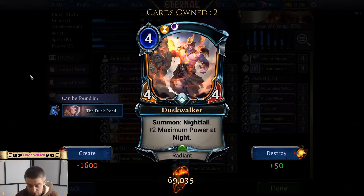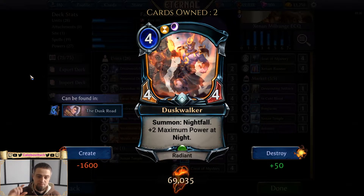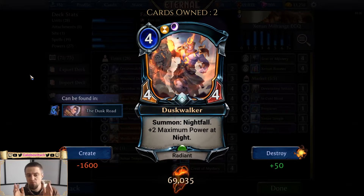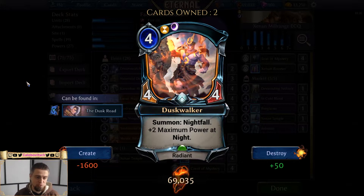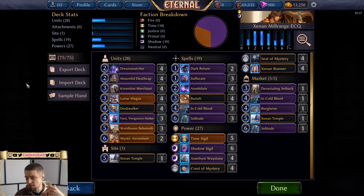Next in the nightfall package is Duskwalker — a Radiant for four power, with time and shadow influence. It's a 4/4 that also triggers nightfall when summoned, and gives you plus two maximum power at night. This means if you have Duskwalker in play and start your turn at night, you have two more power to spend on playing units or killing opposing units.